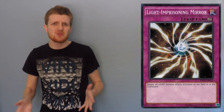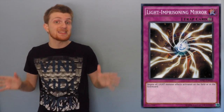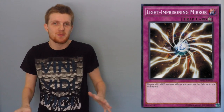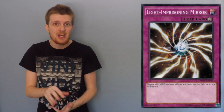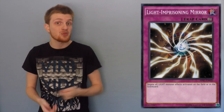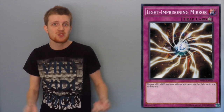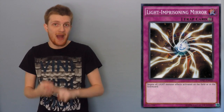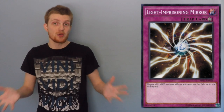Next up is Light Imprisoning Mirror. This one should be fairly obvious, but against Satellar Knights, effect negation is absolutely huge — if their effects get negated, they really can't generate much advantage outside of Call of the Haunted, so it really slows them down. Being able to stop their Deneb or their Altair is just incredibly powerful, and Light Imprisoning Mirror can just be really clutch.